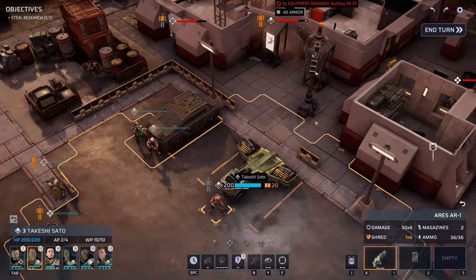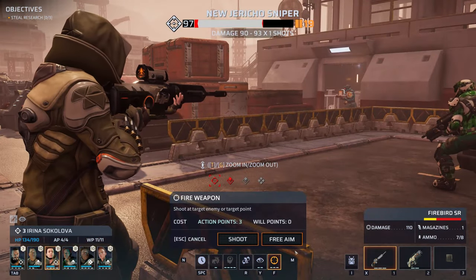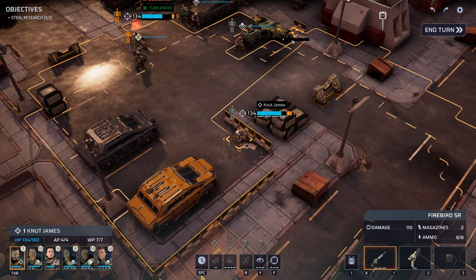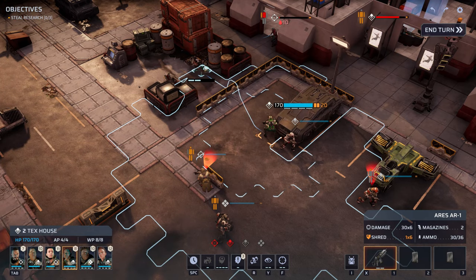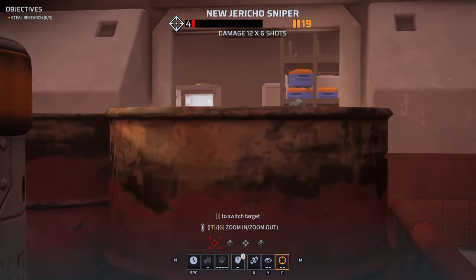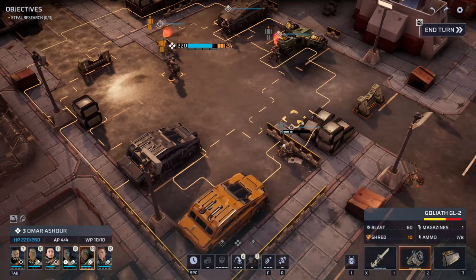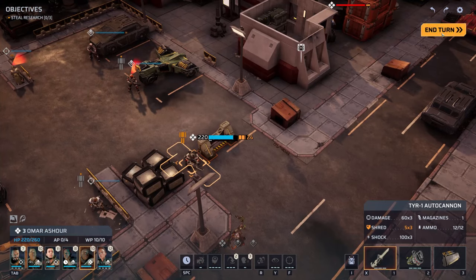He can't take a good shot so we'll have to rely on the rest of the squad. Irina — can she do anything? Yep. We'll do some Overwatch with our last action point. We'll have Tex move over here and take that sniper out. On the move! Nice shot! We need to try to get Omar behind some cover, otherwise he's just going to be a bullet sponge and we don't want that.